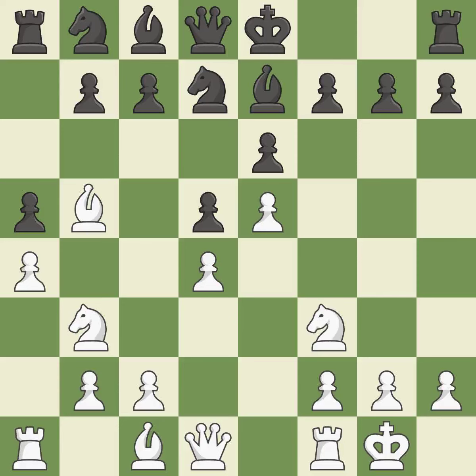Castling gets the king to a safer square, out of the center of the board, while also developing a rook. Castling kingside tends to be safer because the king is further from the center. It is good — in fact, the best choice. It is ideal and very precise.